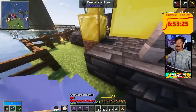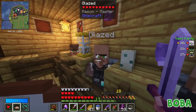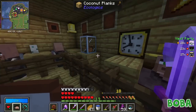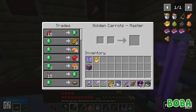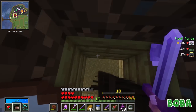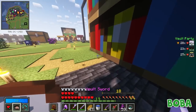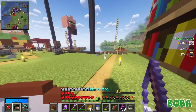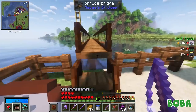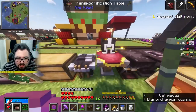Is there a minion in here that sells fish? You mean a villager? A villager. None of them do that. You know what the fishing villager does? He cooks fish that you give to him. He cooks them. How worthless. What were the minions doing in 1930 to 1945?